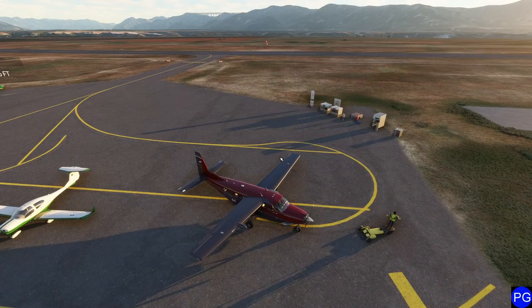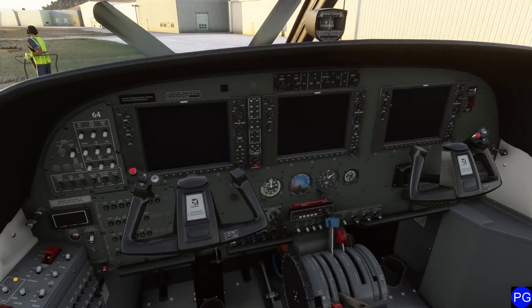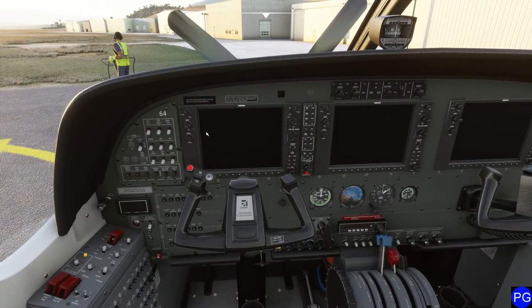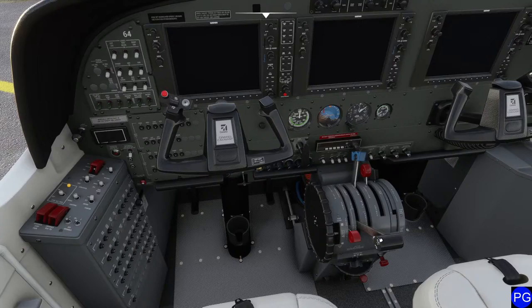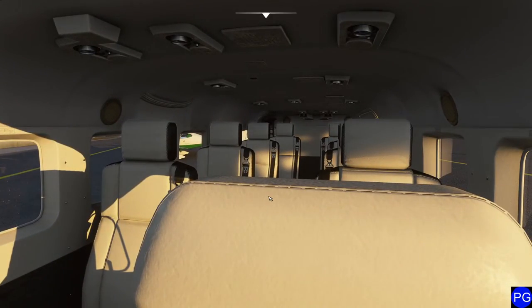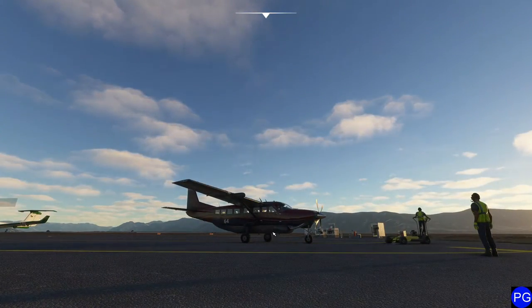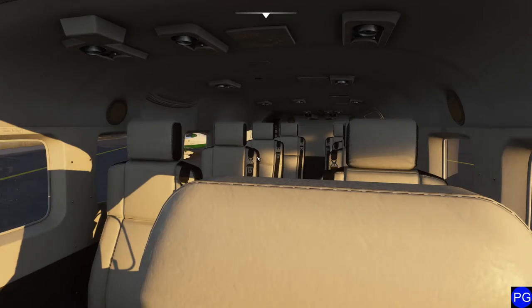We're going to be operating the Cessna 208 — this is the new version, a little nicer than the old one. Inside you can see it's pretty much the same as you're used to: all your lights, electronics on the console on the side, the big old black handle. You can sit most of your family in this aircraft. One bummer is the little cargo container on the bottom — we can't actually remove it.